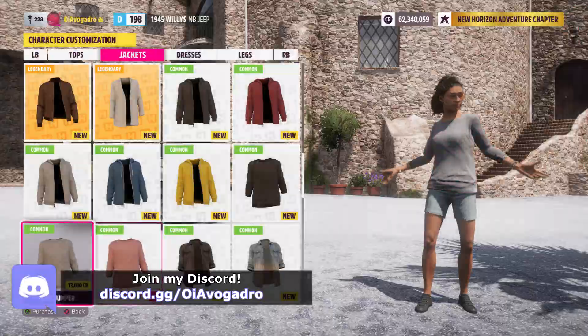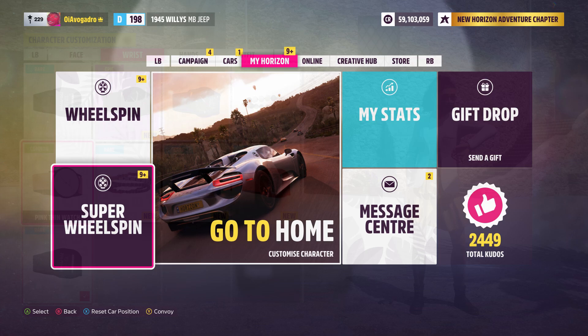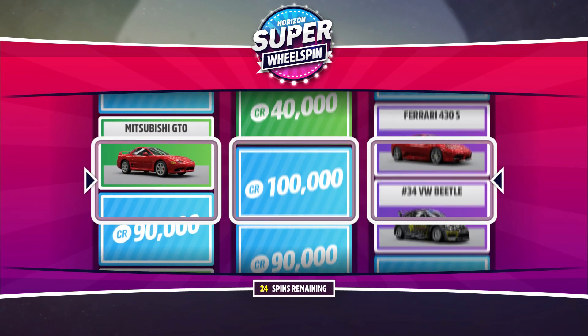Once you buy all these clothing items they're no longer going to appear in any of the wheel spins, which means you're going to get far better rewards from the wheel spins every time you open them. So once you've spent a couple minutes buying all the items, you can then come over and open all your wheel spins and you'll notice you'll be getting far better stuff this time around.